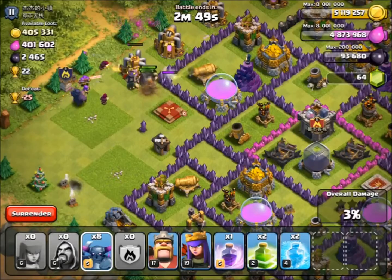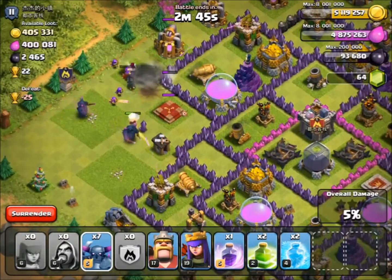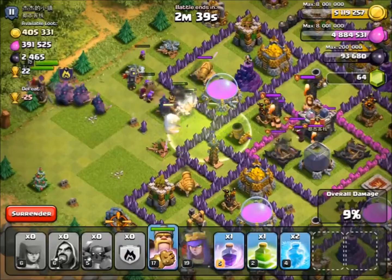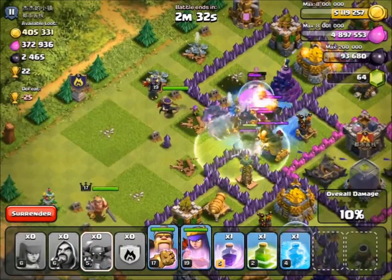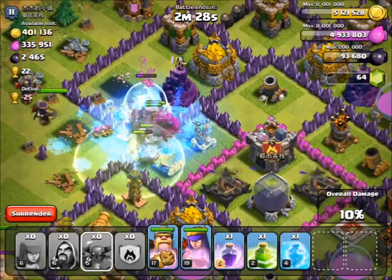The PEKKAs are still going outside so hopefully they'll move past that elixir pump. They're all going to the centre now so we're going to put a jump down there and then put some PEKKAs in — the PEKKAs are going to do the dirty work. There are some clan castle troops so we'll freeze those wizards because we don't want them to take out our PEKKAs. As I said, at Town Hall 10 we don't really have to worry about Inferno Towers, so it's all good.